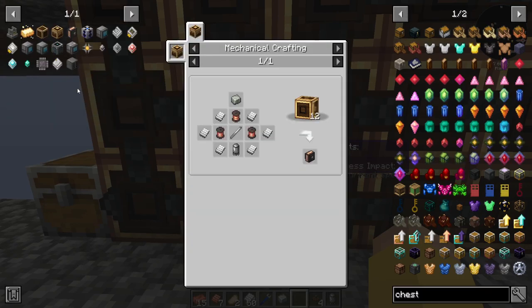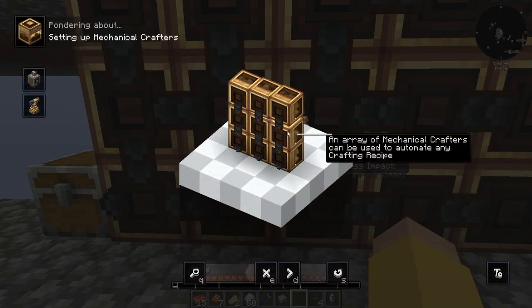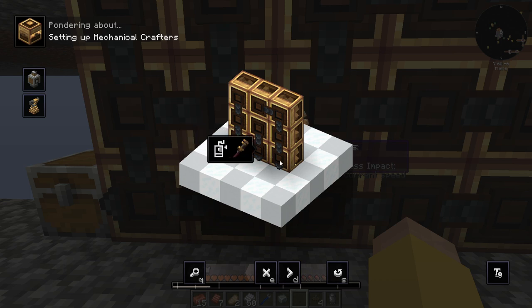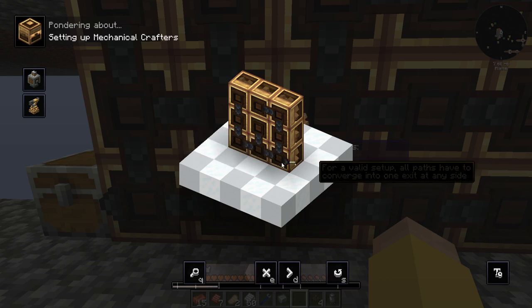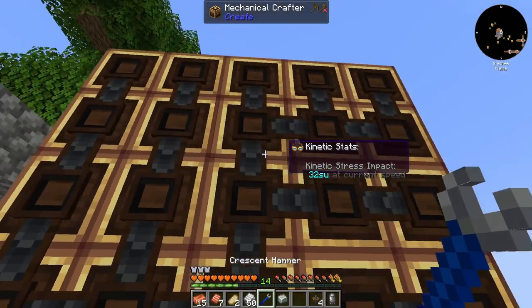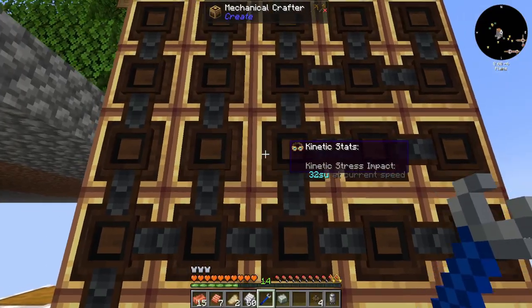But I can't remember how all of these need to be turned. Is there a way to ponder them? The mechanical crafter is used to automate crafting recipes. I can use the wrench to turn them. So they all need to be facing — for a valid setup, all paths have to converge into one exit at any side. Okay, I'm pretty sure they all do.